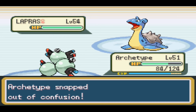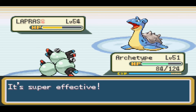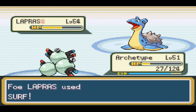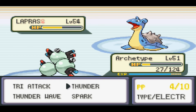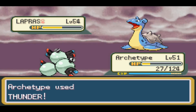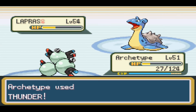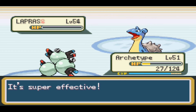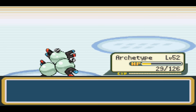We still have Spark here. I was going to try to get Thunderbolt from the Celadon Game Corner, but I wasn't going to spend another 80,000. Lapras is going down now, but I'm going to have to use a Max Ether after this battle, because Archetype has about three Thunder uses left and started the battle with ten.